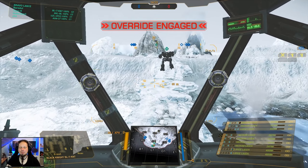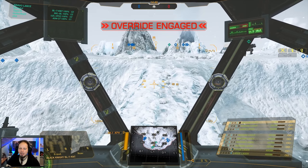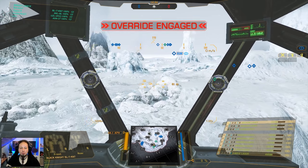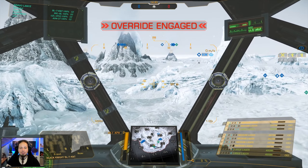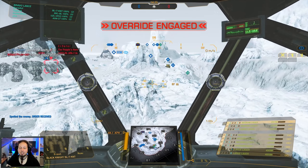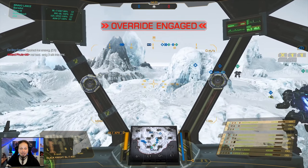All right, second game of the day. We are playing Hibernal Rift — Skirmish. We're gonna go over to the dropship and see what we can do there. I think it's gonna be a very nice NASCAR here in general, and that's a thing that the Black Knight is actually not really bad at. So let's see what we can do as a team.